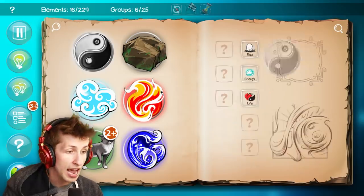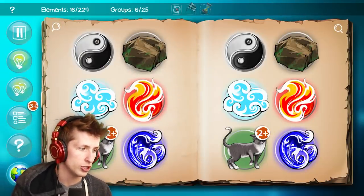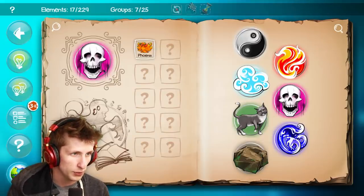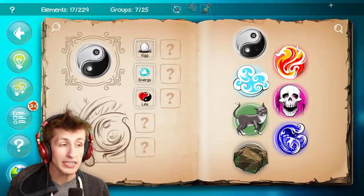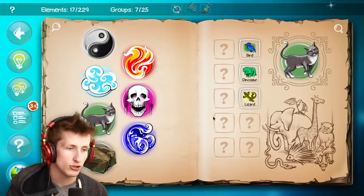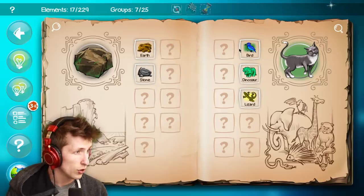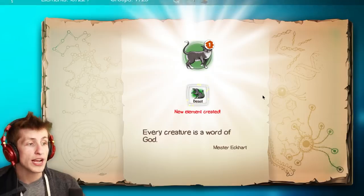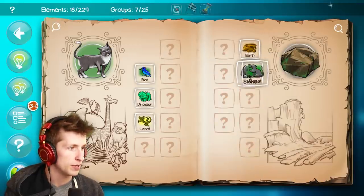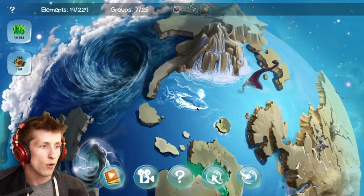Water and eggs don't do anything. Energy and swamp — we've already mixed that. Now we have more life things — lizard, dinosaur, and bird. Bird and fire probably makes like a phoenix, and now we have that. We need more animals, birds, dinosaurs and lizards aren't very entertaining. Maybe we can start mixing things. Lizard and earth — now we have a beast! Beast and water should make something — now we have a whale. Whales are such cool creatures, I love all types of animals.